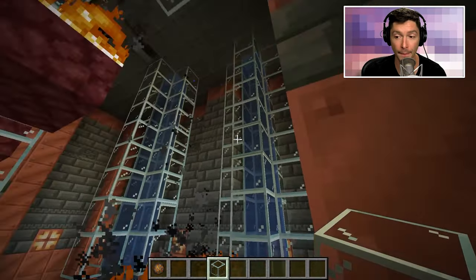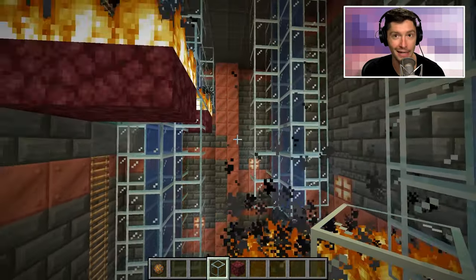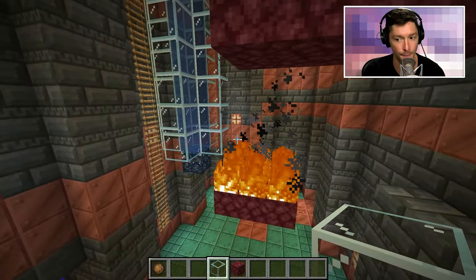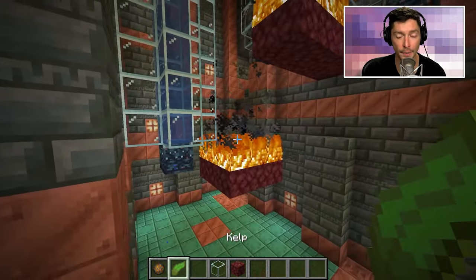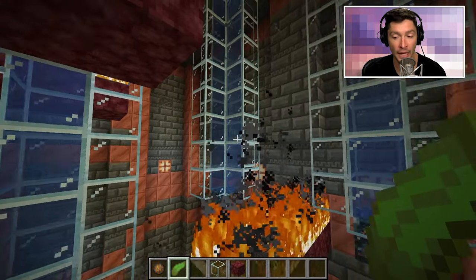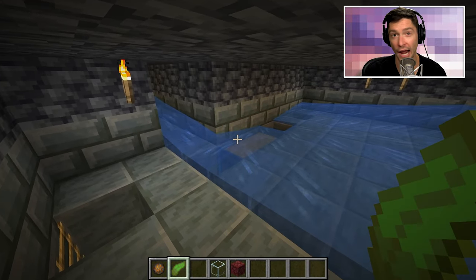Before the step-by-step building guide, let's talk about materials. We have netherrack, which is very simple to obtain. We have glass, but it doesn't need to be glass — this can be any type of block. We're going to need some buckets of water, some kelp and bone meal to grow it. Other than that we need a pick to remove a bunch of blocks, some ladders, and the hopper and chest.